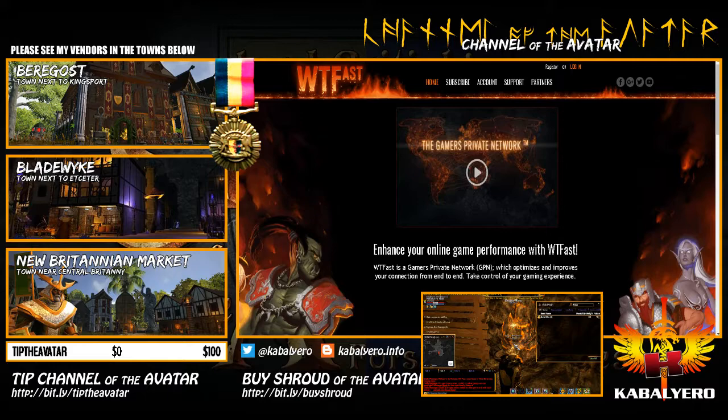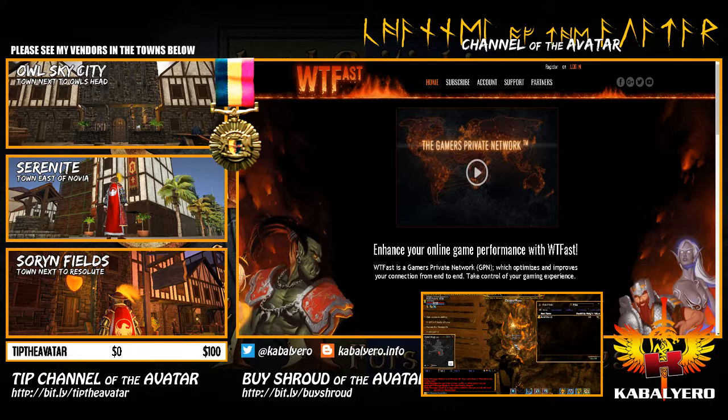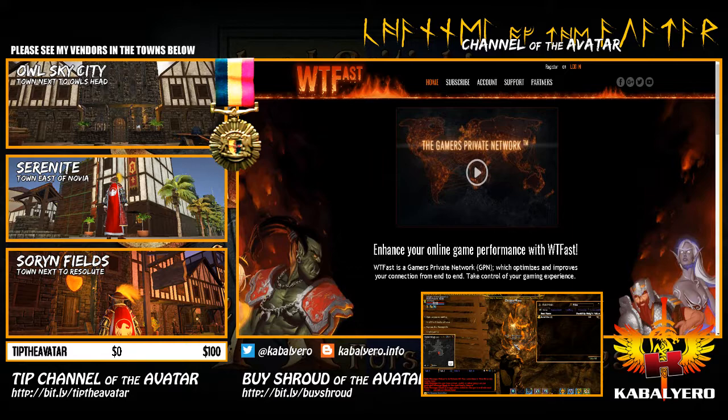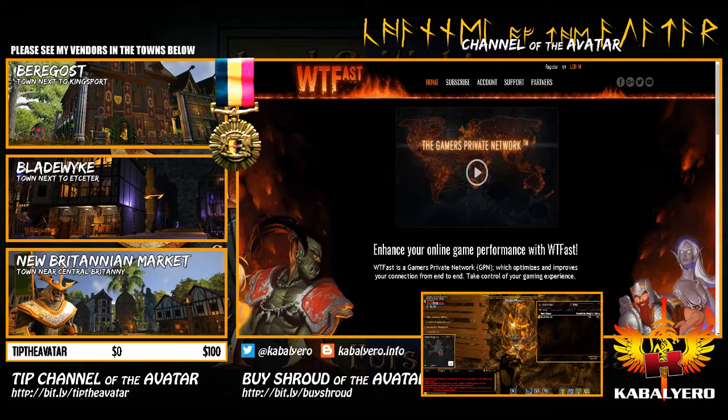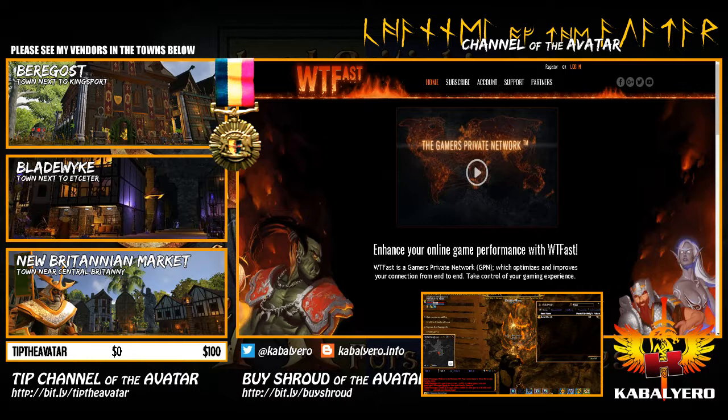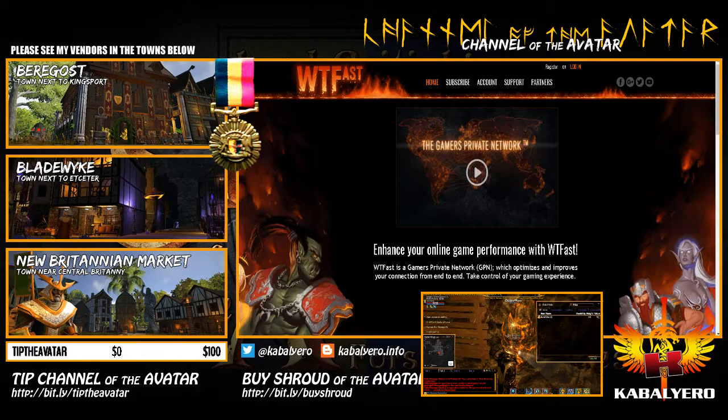What WTFast does is it somewhat reduces your lag by routing your game data through its virtual private network - they call it Gamer's Private Network. So WTFast has its own network and it routes your game data to their network, and because there is less traffic, it will give you a better ping and hopefully less lag. The link to get WTFast and try it is in the description of this video, or just go to http://bit.ly/getWTFast.